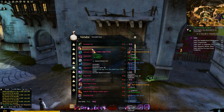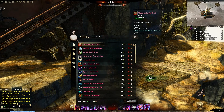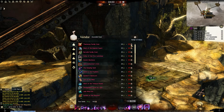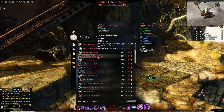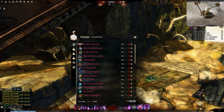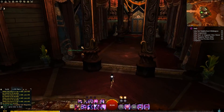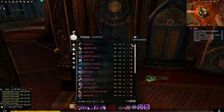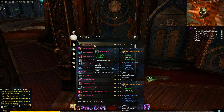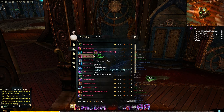Also if you'd prefer to save some of those laurels and you play a little bit of World vs. World, you can use badges of honor combined with laurels to purchase the same trinkets with less laurels. Unfortunately this method also requires 50 globs of ectoplasm for your accessories. Depending on what stats you're looking for, you can also use a guild commendation trader — for 12 commendations and 5 gold there's a pretty good array of stat options to choose from.